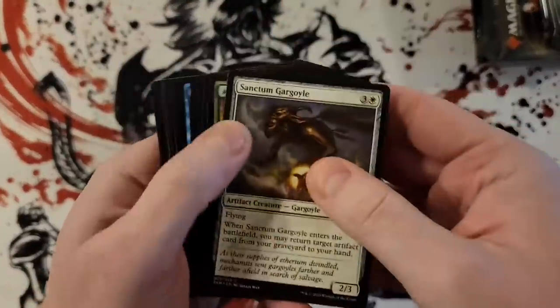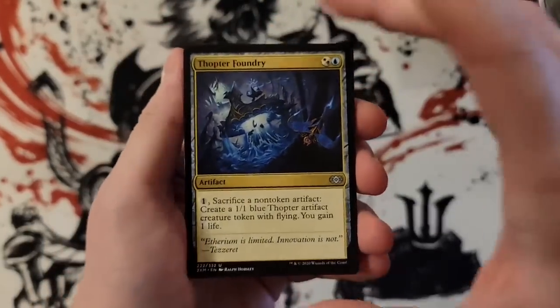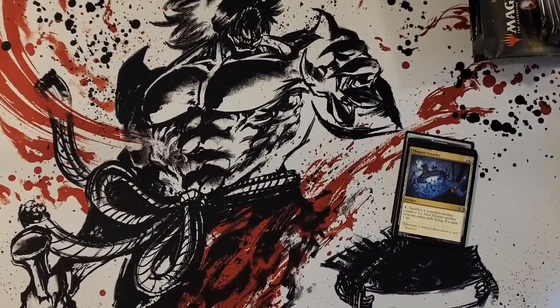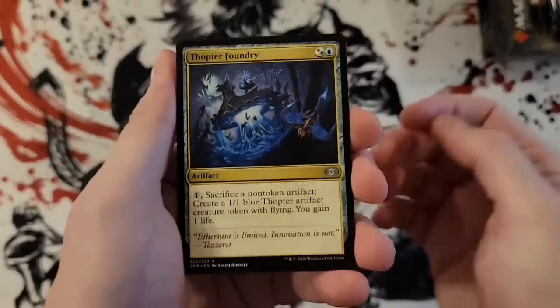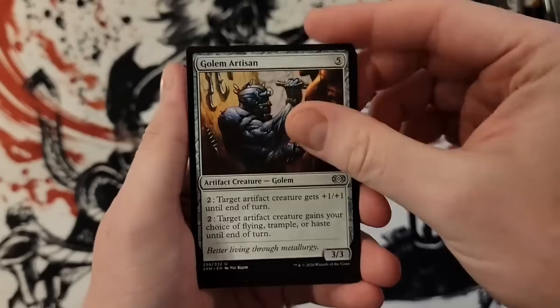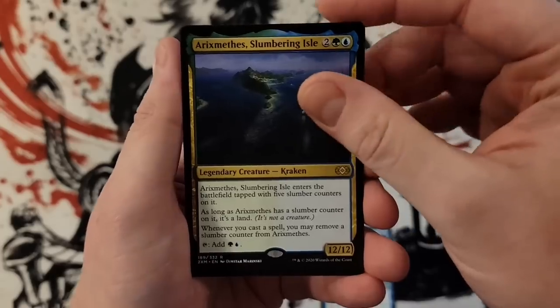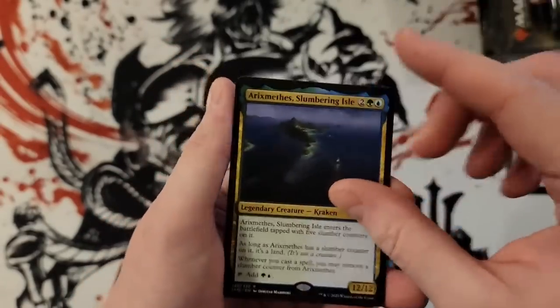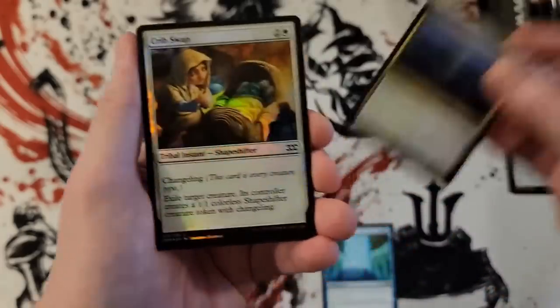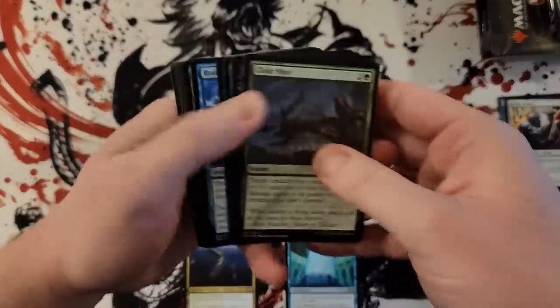All right, passing through commons. We got Thought Foundry — always cool — Saraf Spinks Golem Artisan, Well of Ideas. Slumber Nile — is that good enough to go out on top anymore? I don't know. This set is so beefy; in any other set I would put that over here, but I think this set is too beefy for that.